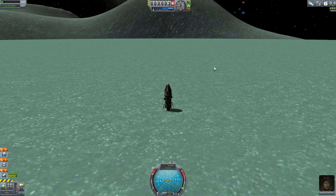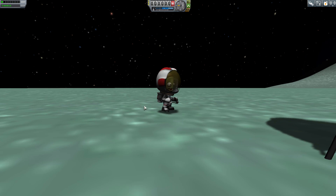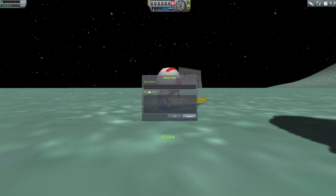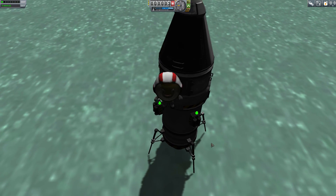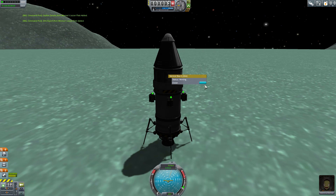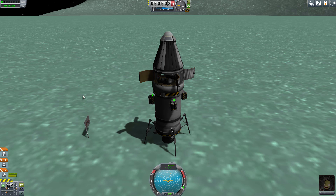I'm going to do a bunch of science collection. I'm going to open my first goo container on the ground, and my second goo container I'll do while in orbit. We're going to EVA, do soil samples, EVA reports — grab everything we can. We're even going to plant a flag. If you have any contracts that want you to go to Minmus, planting flags, getting science — grab all those contracts before you do these missions. That way you're gaining extra science and funds in the campaign game.